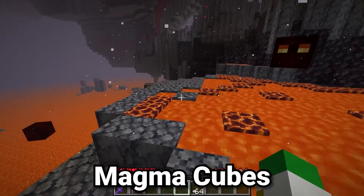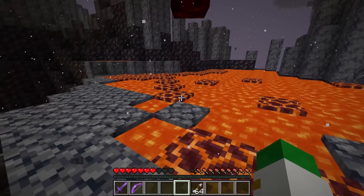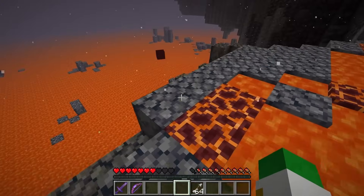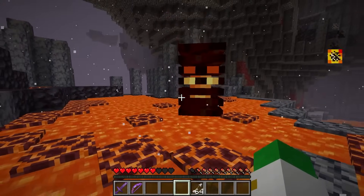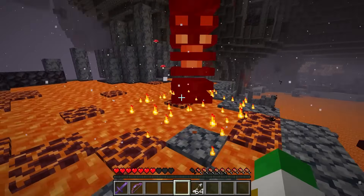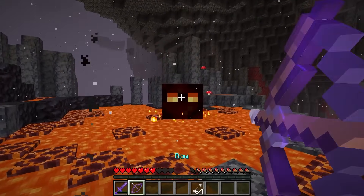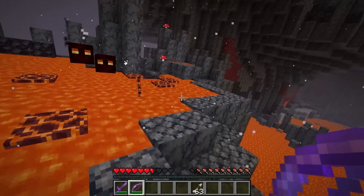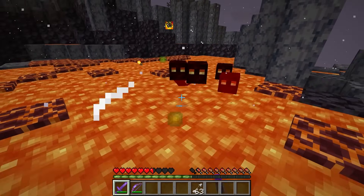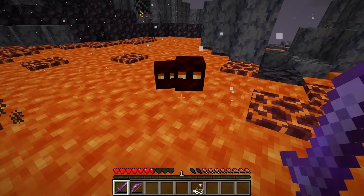Magma cubes are quite dangerous because they don't have an invulnerability timer on their attacks. Most normal mobs must wait a small amount of time before they can damage you again, but not the magma cube — although their attacks are somewhat low in power, they can hit you again and again very rapidly, killing even a very powerful player quite quickly. To combat this, use a knockback sword or a punch bow to keep the magma cube away from you. If you want magma cream from them, I'd suggest having Looting on your sword, as the magma cream drop rate is quite low.